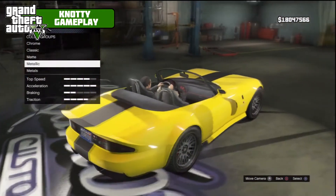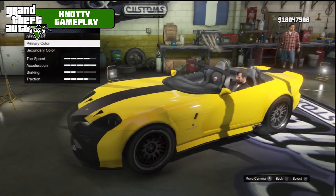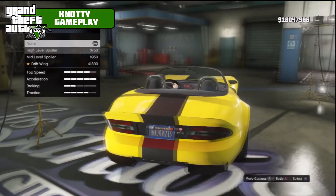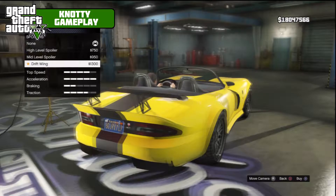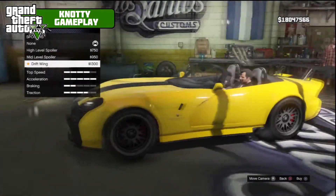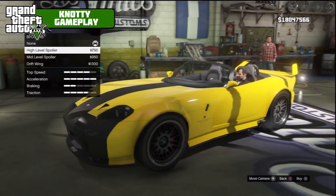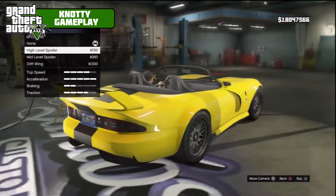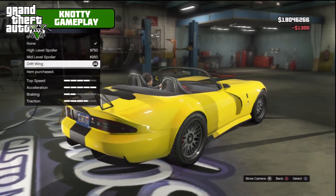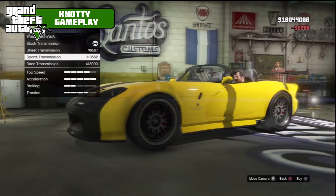Let me just check the back out. Yeah, that looks alright — I like that. Spoiler options: high level, mid-level, and drift wing. The best looking one — nah, that looks ridiculous, like a Mitsubishi Evo spoiler, it just doesn't look right. We'll go drift wing.